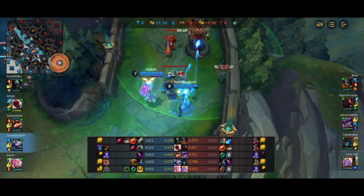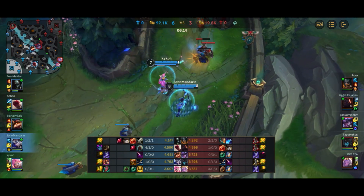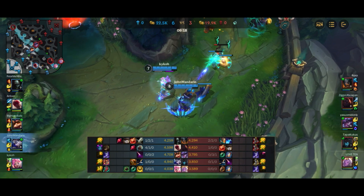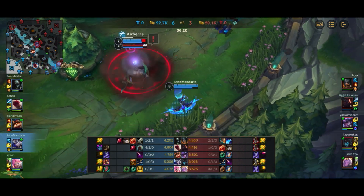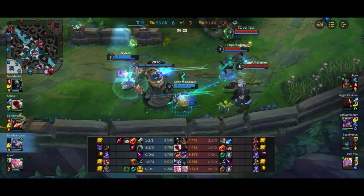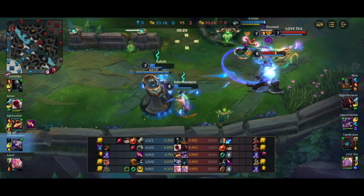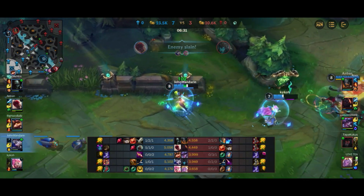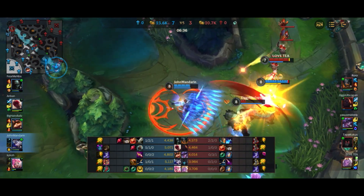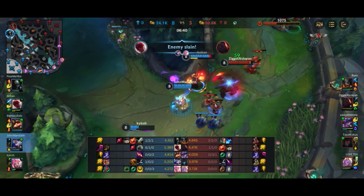Here we're just spamming attacks onto the tower to pick up some tower plates — we actually get two before Soraka comes back with Kalista closely following. Sion comes in for another gank, and Seraphine blocks the ulti for me. I'm in a little bit of a spot of bother, but I'm able to get out. A huge silence from Soraka nearly screws me over, but the double shield from Seraphine is enough to keep us alive. Now we're going to flash in to chase Sion down with the slows and slowly chip away at him to get the kill.